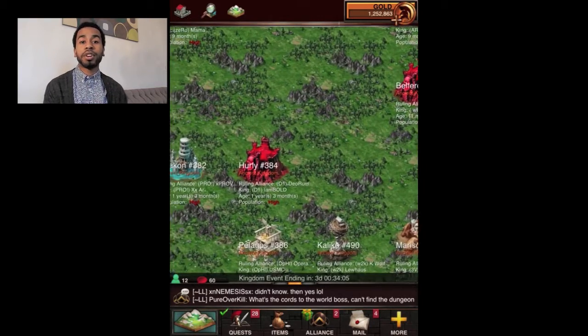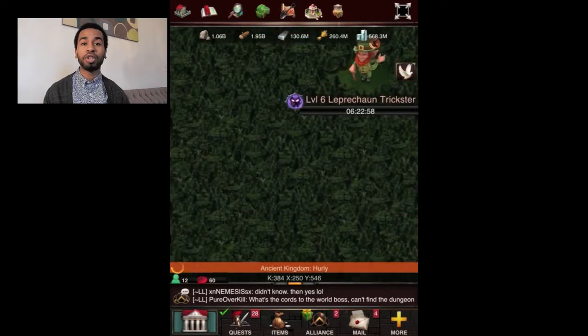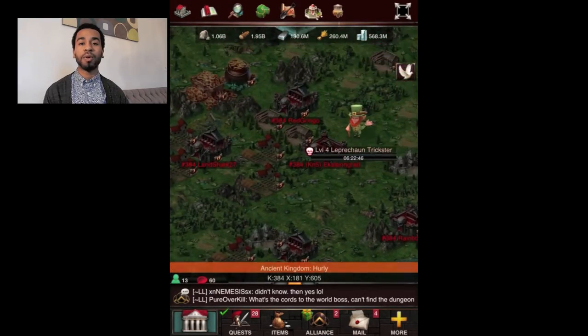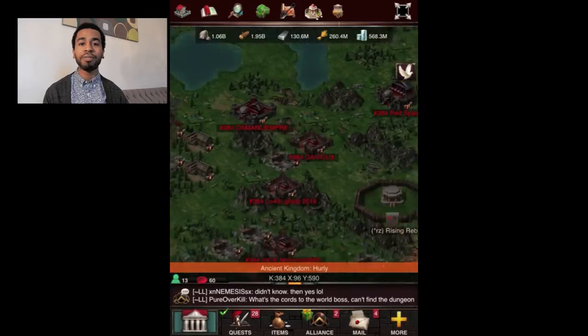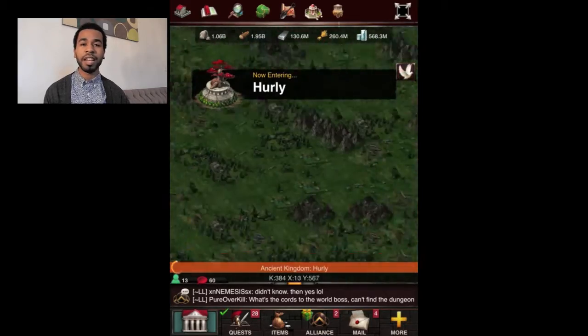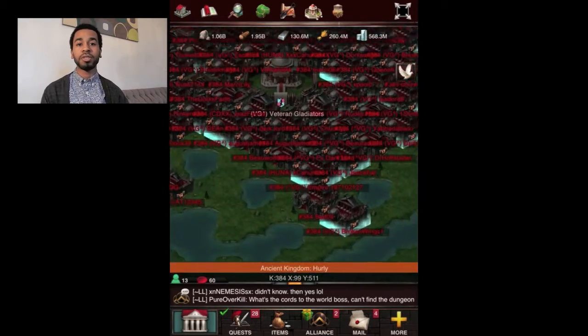Before I port to a new kingdom, I actually scan the map because I want the game to load the whole screen — to show the cities and monsters or whatever is in the area. If you give it a chance to load up, then when you teleport it won't have to load again and you won't have to wait. I scan the map a little bit, let it load up by itself, and once everything looks like it's in place, then I actually port into the new kingdom. Basically I'm giving the game time to adapt to something my phone or iPad hasn't seen yet. A lot of people don't do this but it can help with lag time and getting kicked out.